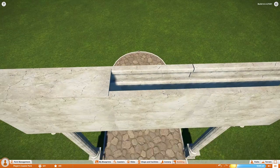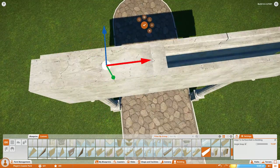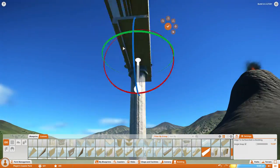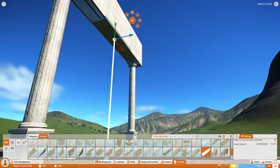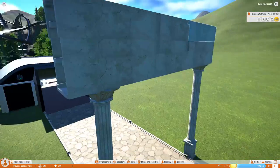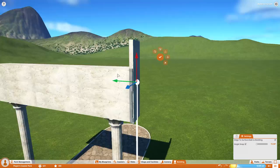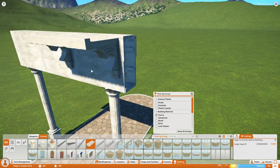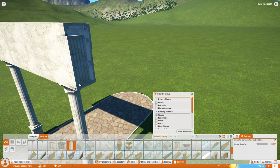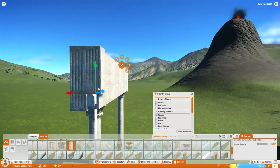Right now I'm working on the entrance signs for our Ancient Greece area. I have a couple ideas thrown around. The prehistoric area is called Prehistoric Peak, and I'm trying to figure out a good name for this one — if you guys have any suggestions be sure to let me know below. I'm always interested in your feedback and it's fun to get a little interaction with you guys.